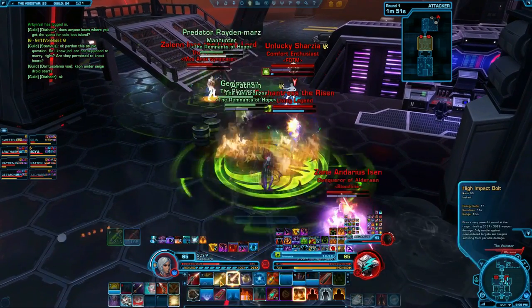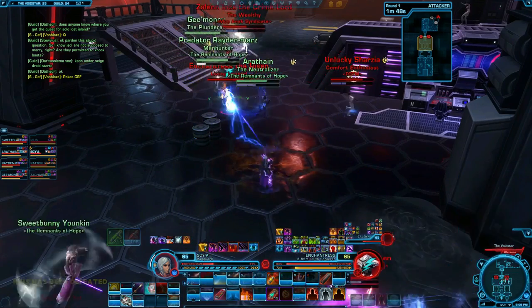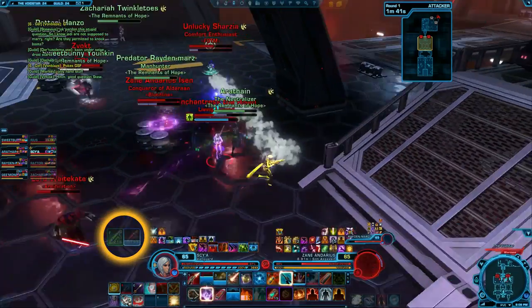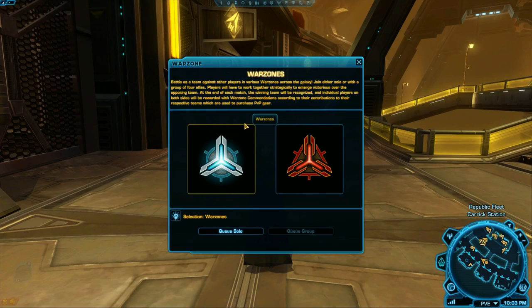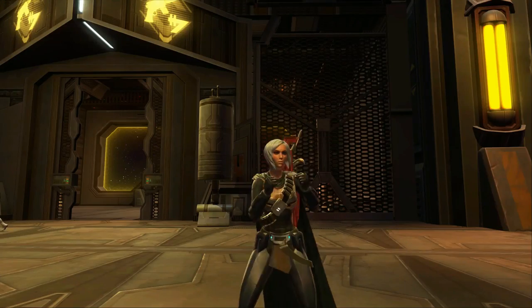There are two types of PvP-only items: Warzone Medpacks and Warzone Adrenals. The Medpacks heal 30% of your health, and the Adrenals give you a 15% damage reduction — use them in tight situations. There is also a more competitive version of PvP called Ranked PvP. Don't go into these types of matches until you have a fully completed set of PvP gear, have min-maxed and augmented your gear, and have gotten really good at playing your class in PvP.